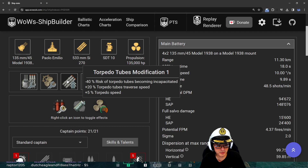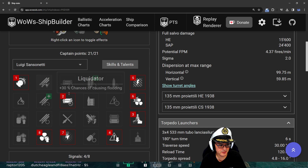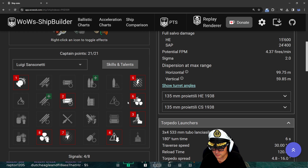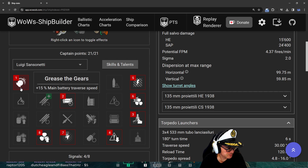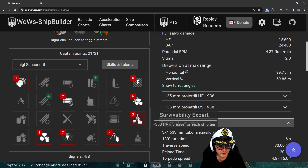Instead you've gone for torpedo speed, which makes sense - protecting your torpedoes. As for the commander, it's only Sancinetti so it doesn't really matter one way or another. Looking at commander skills: you've got Grease the Gears, consumables enhancements for your smoke generator time, and engine boost - that's a good choice.